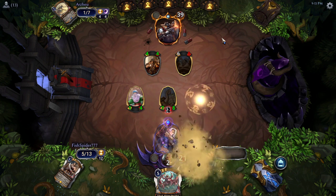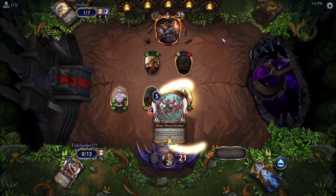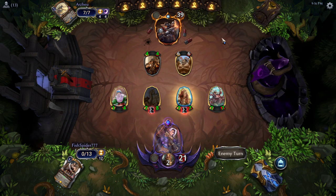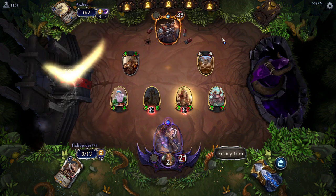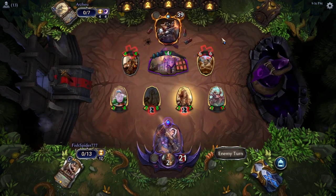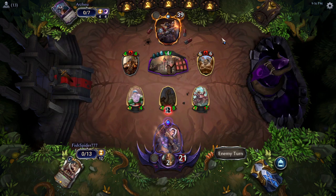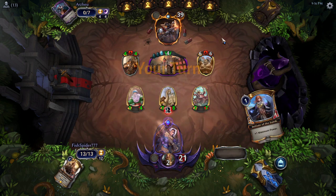That is an extremely threatening couple of units. Fish Spider gets Heed and Clear. Fish Spider just has a team of 7-7s. Arzu's on a lot of life though, and has the removal. Defile's Office kills the Clear, and then I imagine Arzu just sits back and waits again.